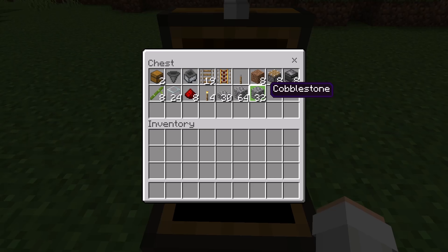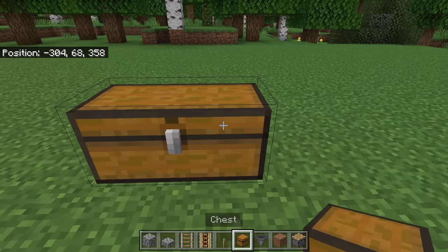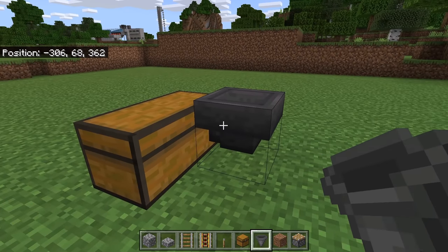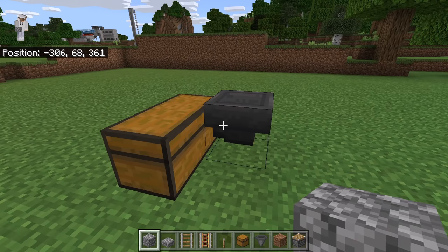A couple examples of solid blocks include cobblestone and wood planks. The first step is to place down two chests. Then come to the back, crouch down and place a hopper pointing towards the chest. You can tell the hopper is facing the chest because the knobs should be facing that way. That hopper will collect all of the bamboo that is harvested and funnel it into the chest.